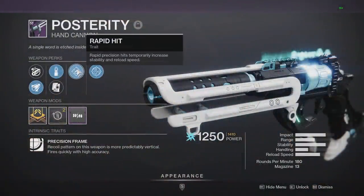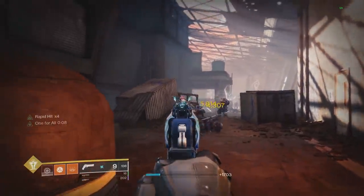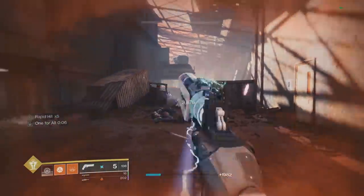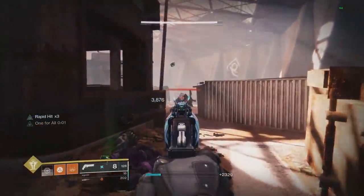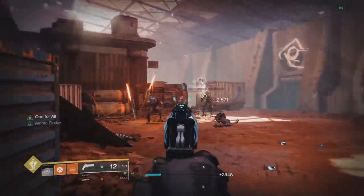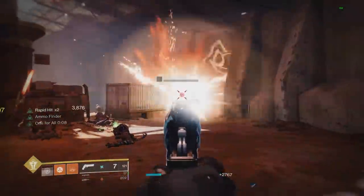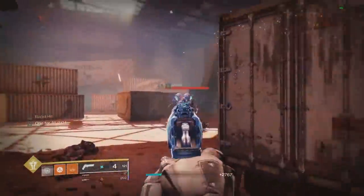But overall the best perk in the left column in my opinion will be Rapid Hit, which will be a lot like Feeding Frenzy where it stacks up to times 5. But this one requires precision hits — not kills, just hits. And just like Feeding Frenzy it'll max out the reload speed of the weapon, but more importantly it'll also give you stability. So for all the controller players out there this will be the best perk for the weapon, because it gives you max reload and really good stability. And even for mouse and keyboard players, I would still recommend Rapid Hit as the best reload perk.